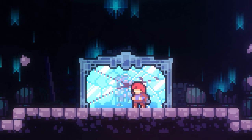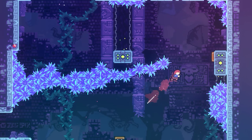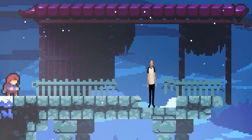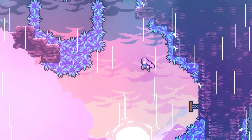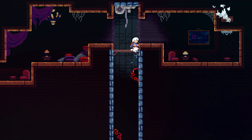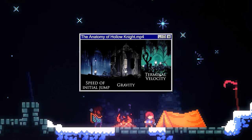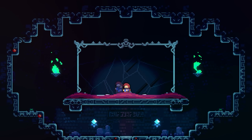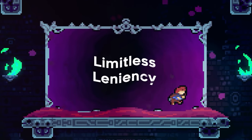For anyone who doesn't already know, Celeste is a puzzle platformer, and because puzzle platformers have a greater emphasis on precise movement to solve these puzzles, it's extra important that the controls feel extra tight. Celeste has some of the tightest and smoothest game-feel design I have ever seen, but not in the way that you would think. This invisible quality is called designed leniency.